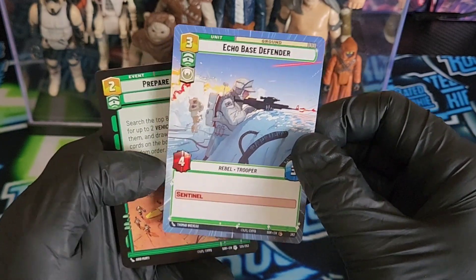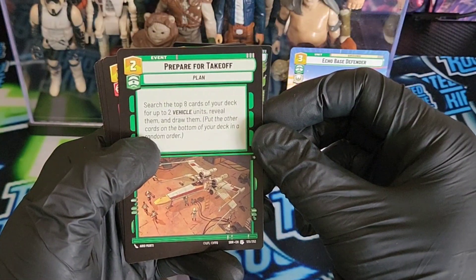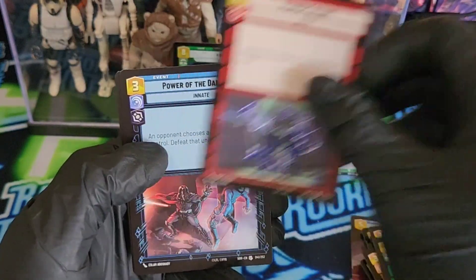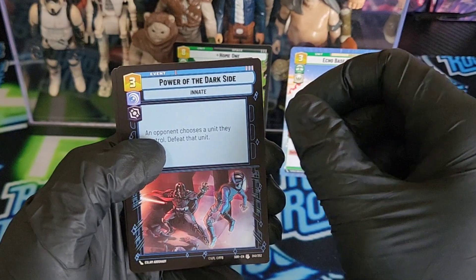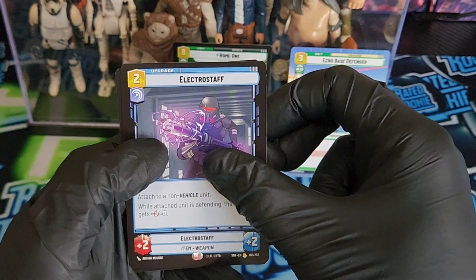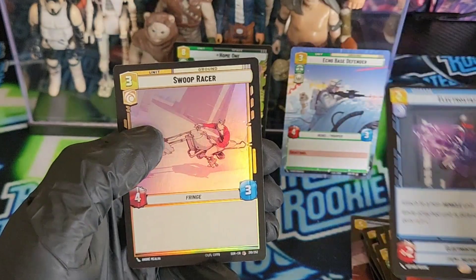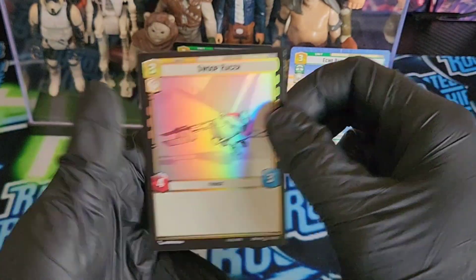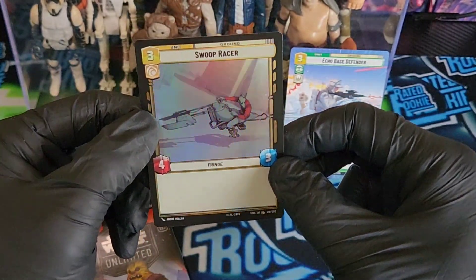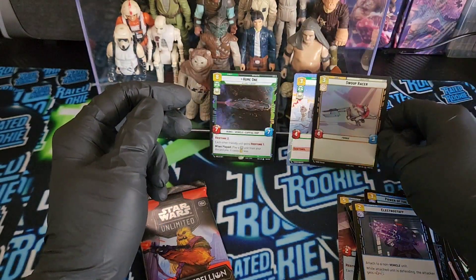It's better than I expected. I will post a comp up there. Next up we have an uncommon — Prepare for Takeoff. Power Failure, uncommon. Power of the Dark Side, uncommon. Electro Staff — rare. Then in the back we have a common foil Swoop Racer. There's no text on it, it says Fringe — looks like a Greedo-looking character. It's a cool-looking card but common, so I'm guessing that is worth nada.